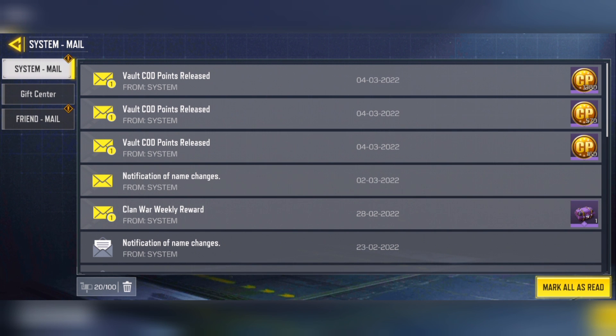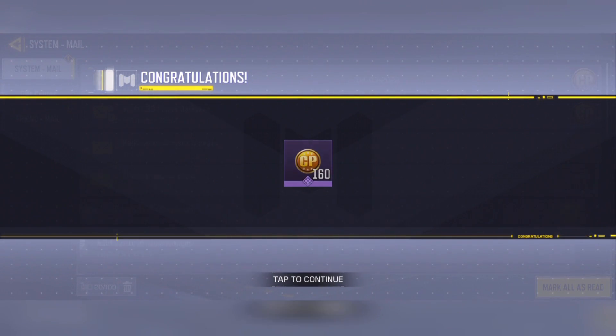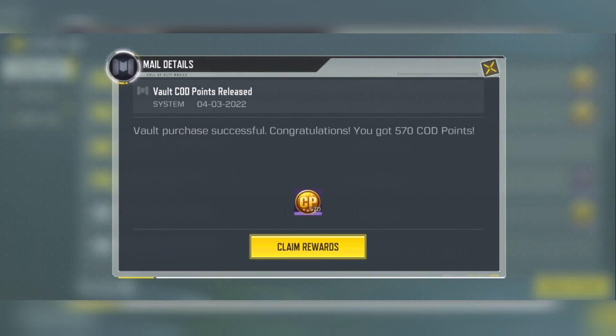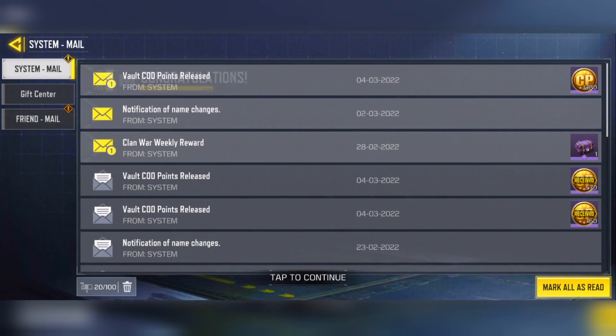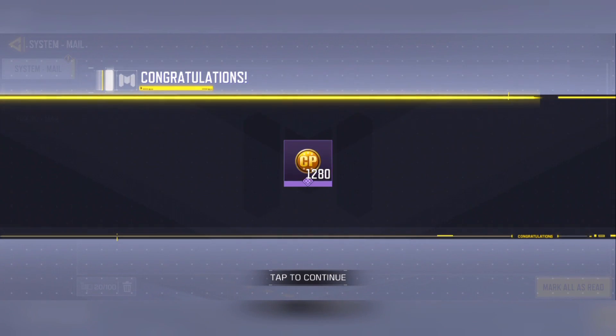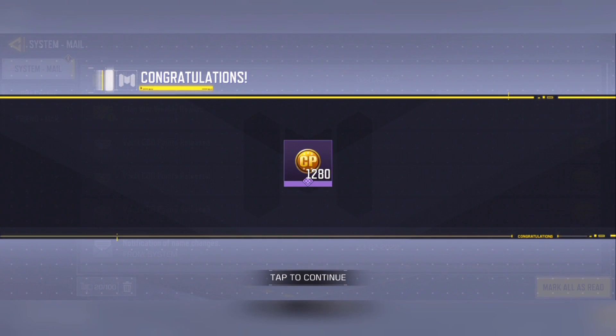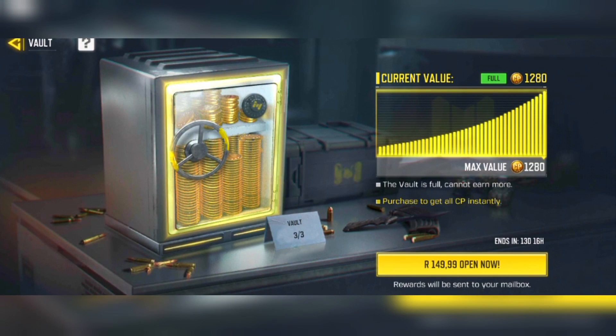One important thing: don't buy the vault until you have maxed it out. If you buy it at a lower value — for example, spending $10 to get only 880 card points — you're just paying the normal market rate. Max out the vault and get 1,280 card points for $10 instead. You're getting more card points for the same price you would normally pay for 880 CP, so it makes a lot more sense.